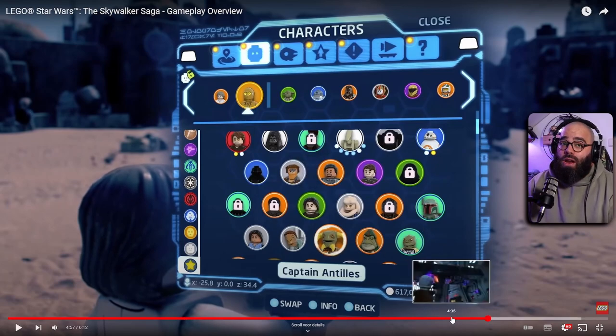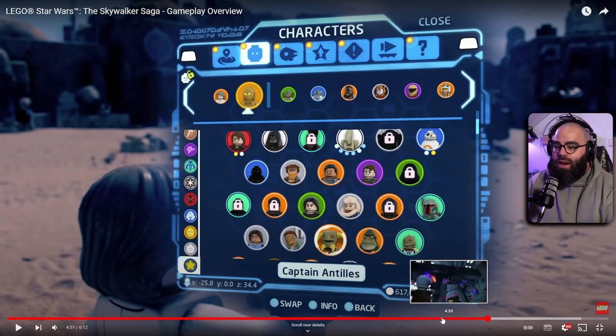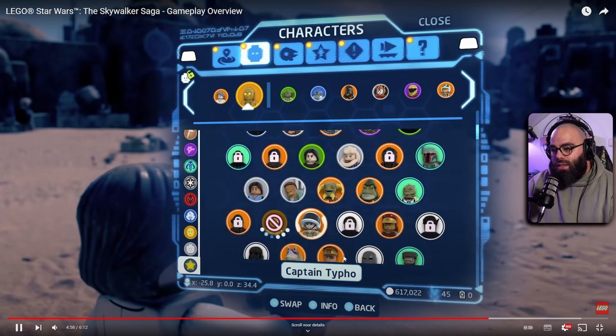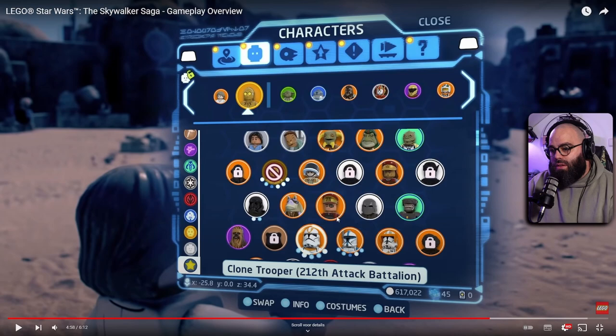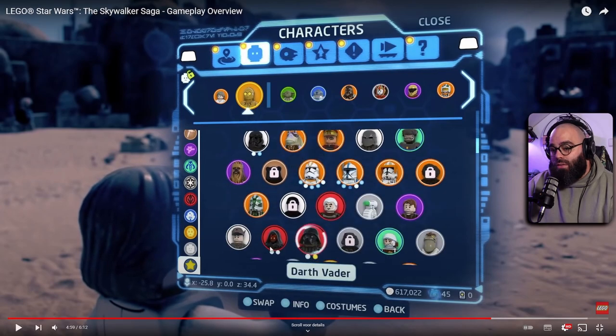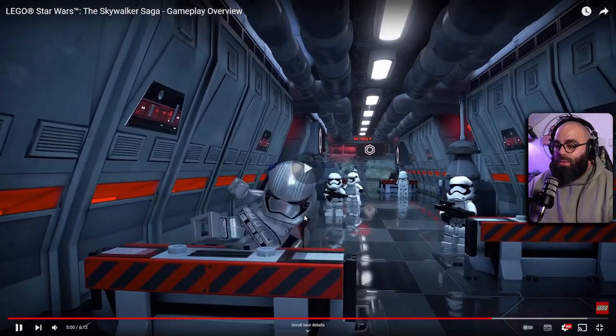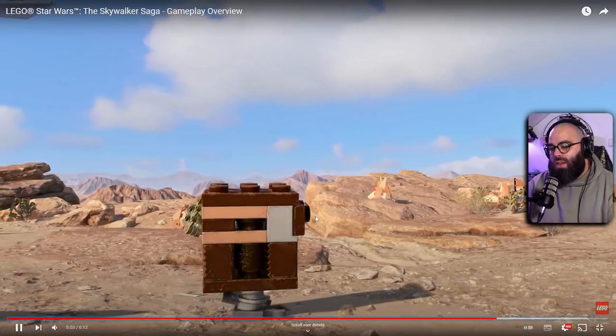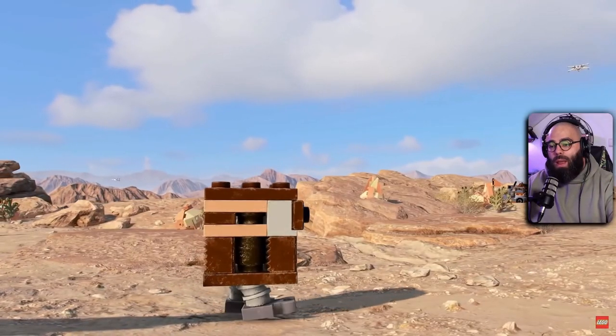With over 300 characters, the title screen already shows a ton. We can also see Anakin, BB-8, Organa, Boba, Boss Nass, Bossk, Captain Tarpals, Clone Trooper, Chewie, BD-1, Maul, Darth Vader, Kandyke, Captain Phasma — a lot of characters. Really really fun. I like Plo Koon over there — fist bump for Plo Koon!